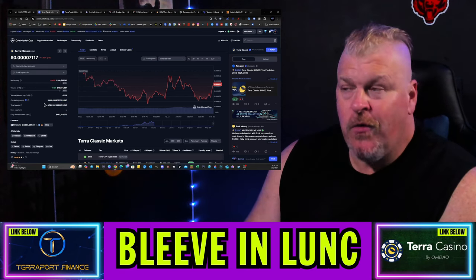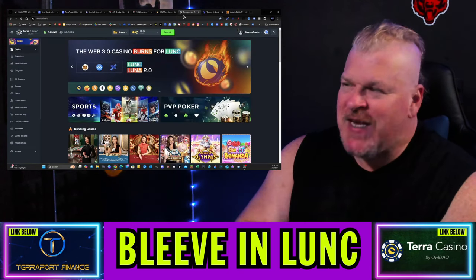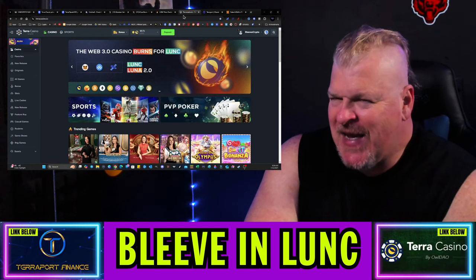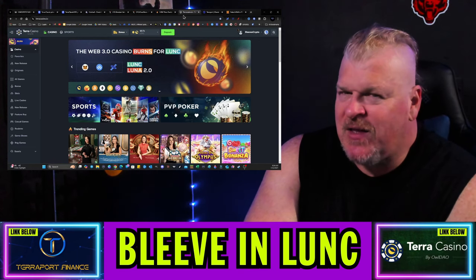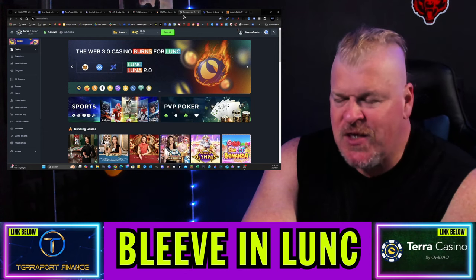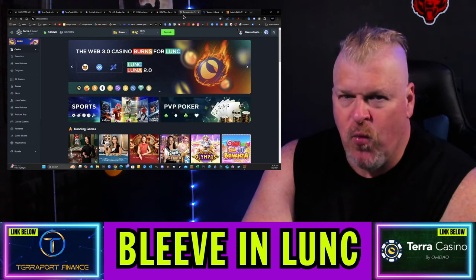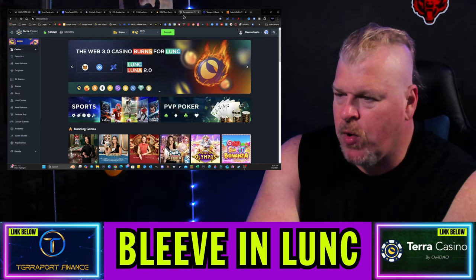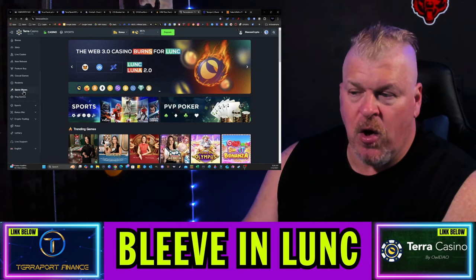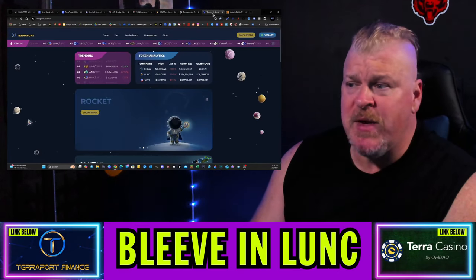Make sure you go check out Terra Casino for all your gaming-based risk asset needs. LUNA Classic, Bitcoin, Ethereum, BNB, BUSD, Polygon MATIC, USDC, USDT, Dogecoin — you can gamble with all of those. Sports wagering, PvP poker, slot machines — whatever you're looking to do, it's available. Crypto trading is also available. If you're looking for meme coins, check out Terraport.finance.